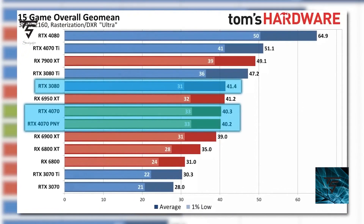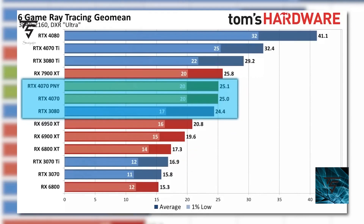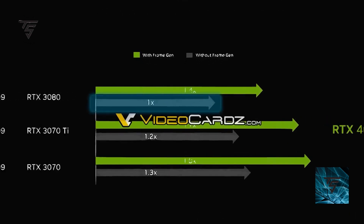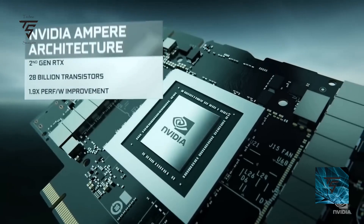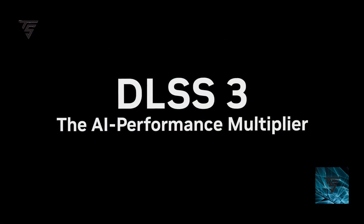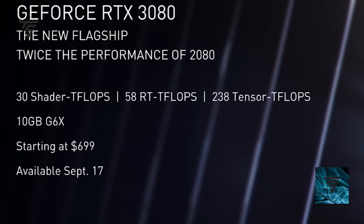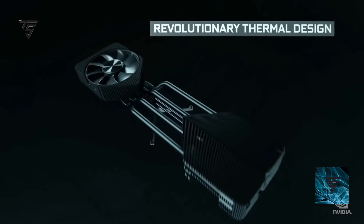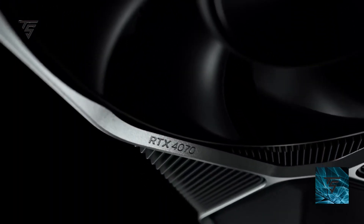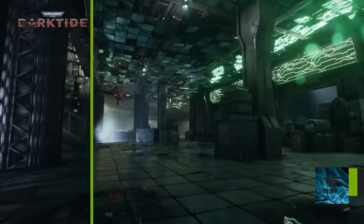On a 15-game average, the RTX 4070 is at RTX 3080 level in native performance without DLSS or ray tracing, which is bad to see because the RTX 3080 is a three-year-old GPU and you are essentially getting that performance on the current-gen RTX 4070 only through DLSS support. I think Nvidia has gone pretty bad with their GPU lineups this generation, just focusing on DLSS and not on rasterization performance.